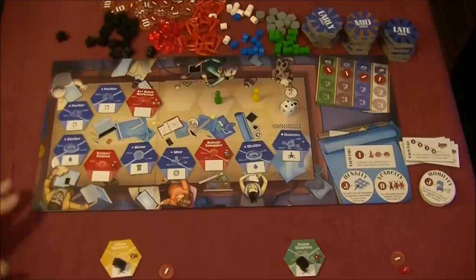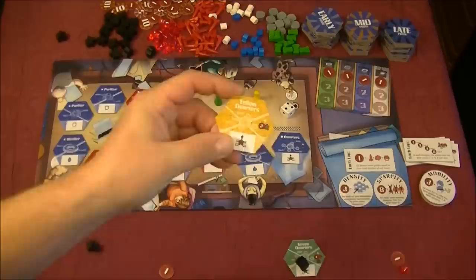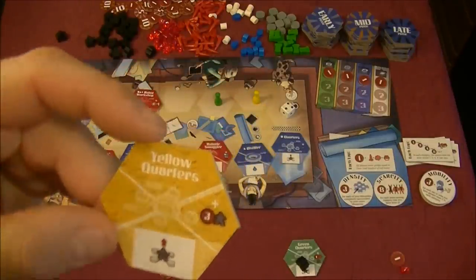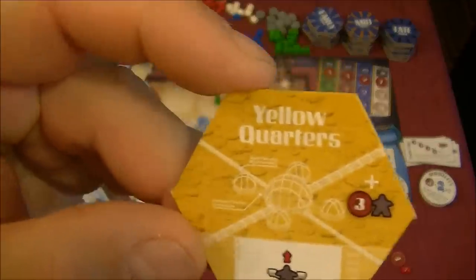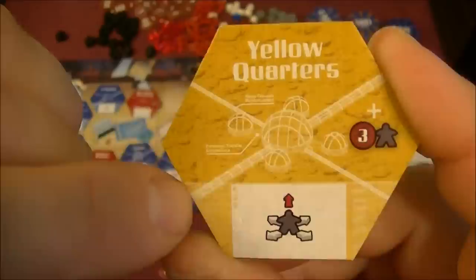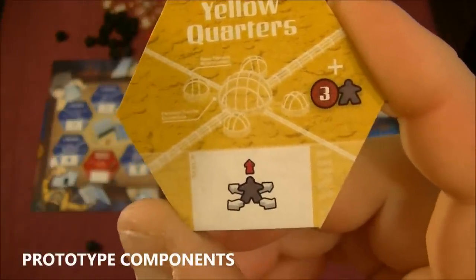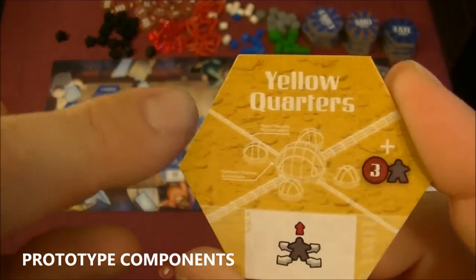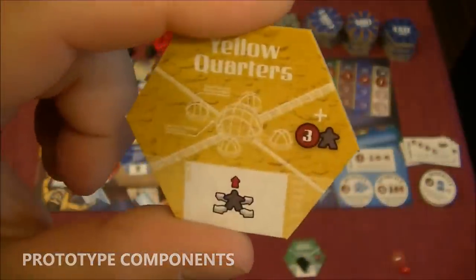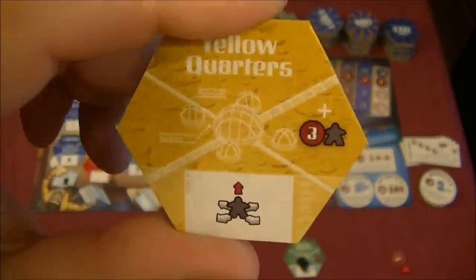Here we have the game at setup. Each player receives their player pawn and their starting quarters. There's some important information on the tiles: we have quarters with tubes and rails branching off. This is really important because as we play we have to connect like to like — rails to rails, tubes to tubes. We can't place any tiles that cause a break or start new tubes or rails; everything branches out.